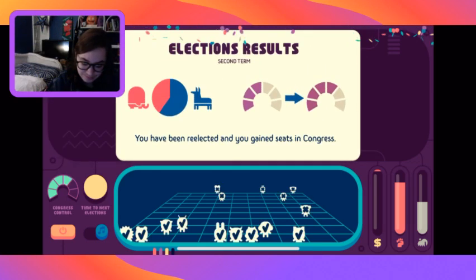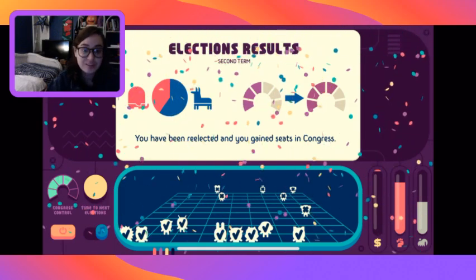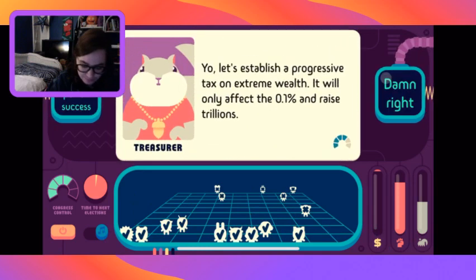Can we overturn the Muslim ban? Overturn it. Build the wall? Don't build the wall. The Supreme Court is still dominated by old conservatives - should we reform it? We don't have enough Congress power. Other ideas? Limit their tenure - yes, we can do that. Nobody should make money from incarcerating people - ban for-profit prisons.